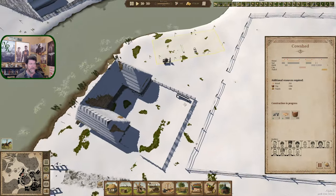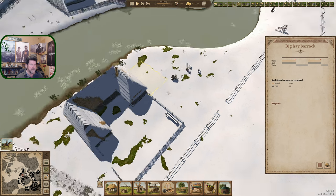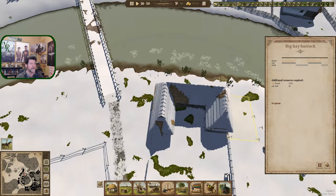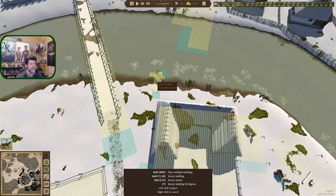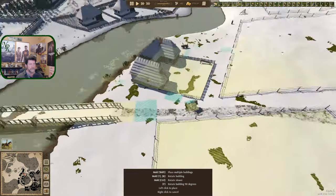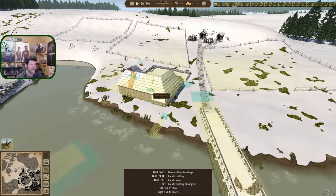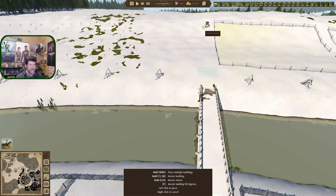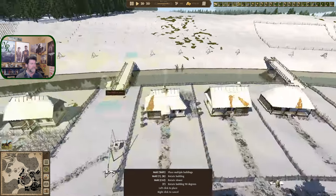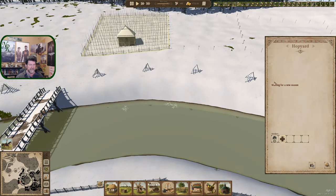I put up a cow shed over here and a big hay barrack right there. Gonna need water - let me grab something to see with. There it is, put a platform in over here so we've got a water dock over there. I set up the fields to kind of cut in and create a roadway to the mines. I think that's going to work fine. We are at the end of February - this person has been hired but we're still waiting for a new season.